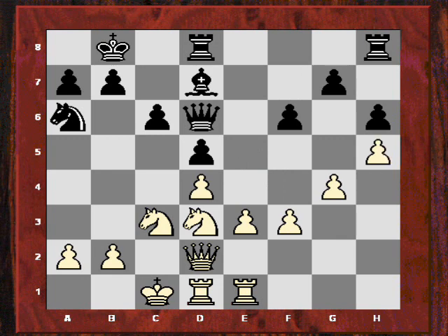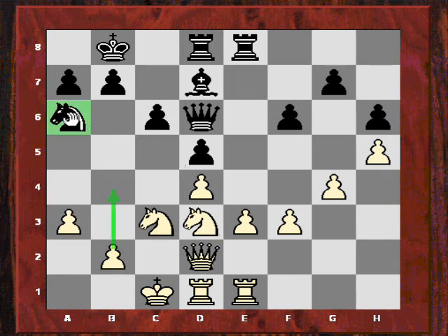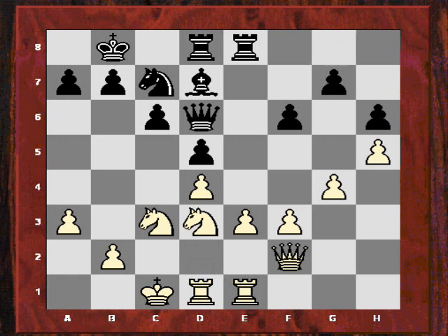f6. Now h5, putting a clamp on the light squares. Now a3 — potentially the idea of b4 just to make sure the knight hasn't got any major opportunities, but the knight is rerouting anyway. So Qf2 — maybe the queen is going to be useful on this diagonal after e4, or the queen could even come out to h4.